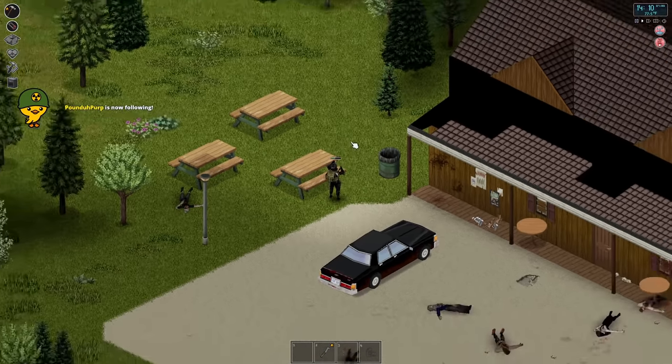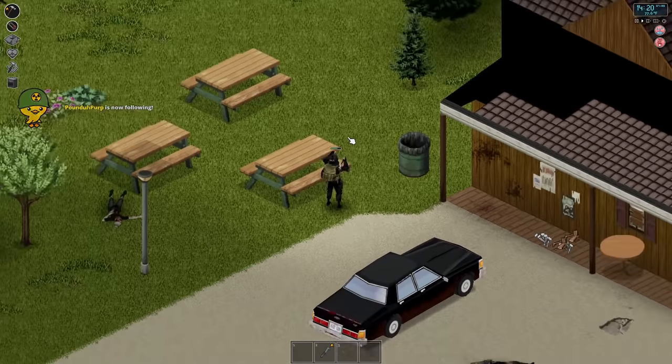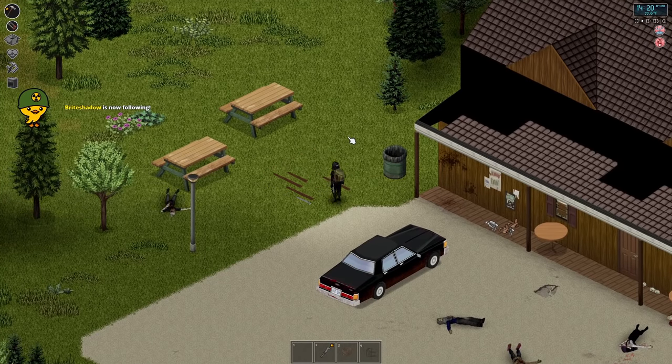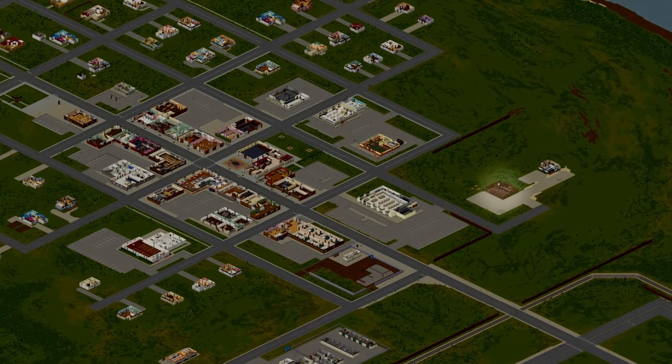Moving on from Muldraugh, I'm going to highlight a couple of bases that are still within the vanilla map but in different areas. Let's start with West Point — there's two locations I like to use here. One takes a bit more work than the other but is arguably in a better location. Option one is Twiggy's Bar, right beside a gun store.